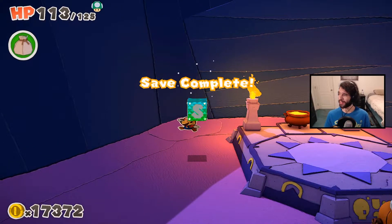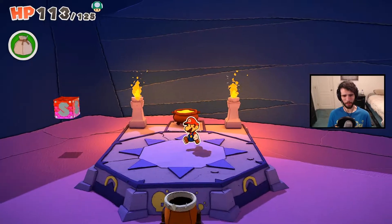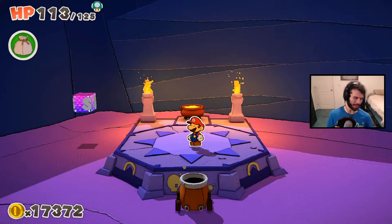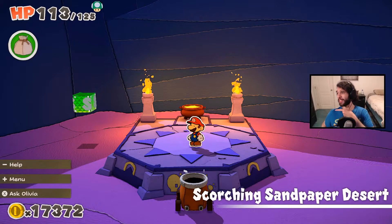We'll figure it out next time, folks. This is unfortunately underexplored, so we'll have to come back next time to start exploring the desert a little more. We can go to the far left — at least we did our exploration, so we got that out of the way. We can check the left of the tower, so we'll check the left of the tower.